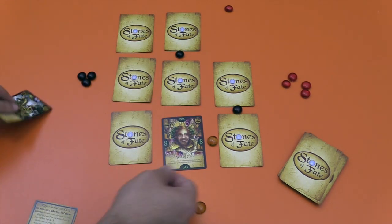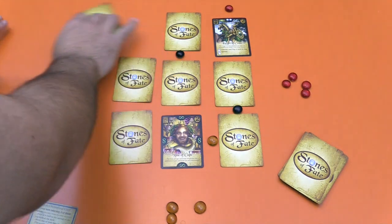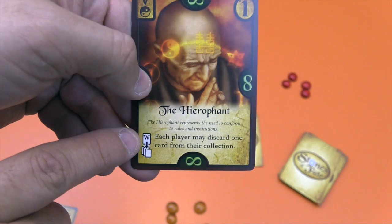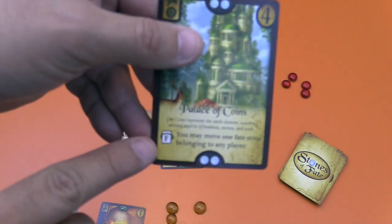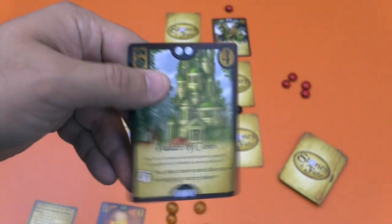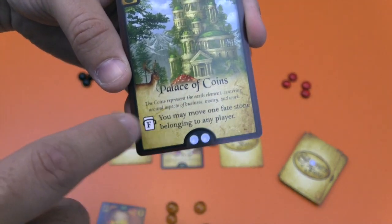Every card has some symbols on the sides, a number of victory points, and some have a couple of different effects. That symbol there means when you win it, each player may discard one card from their collection. And this one triggers when you flip it — it says you may move one fate stone belonging to any player. So in this case, for example, four victory points, you need two here and two here, and whoever flips it gets that power even if they're not the one who wins it.